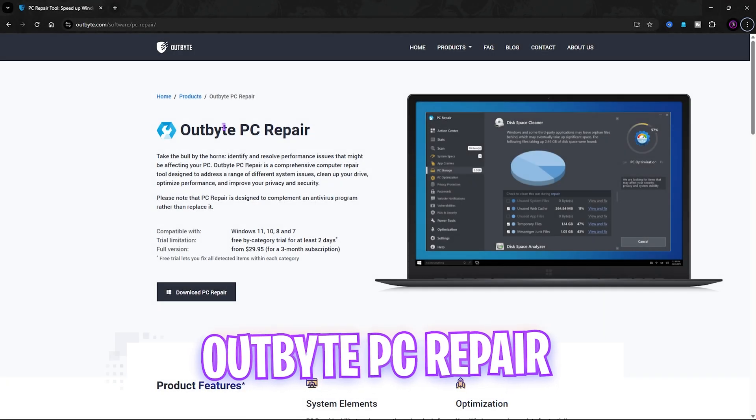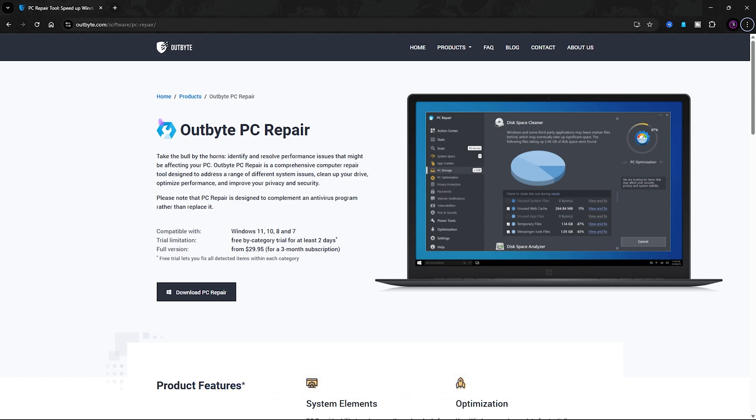After that, click on this option and that should be it. Simply close your Settings.